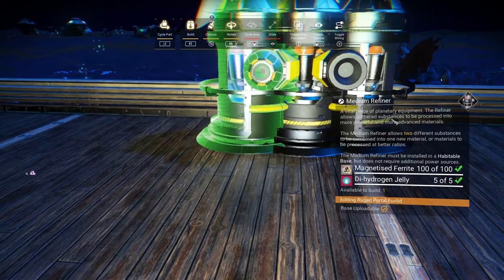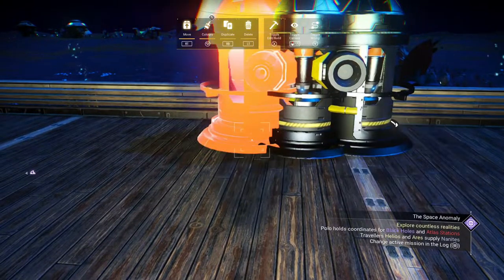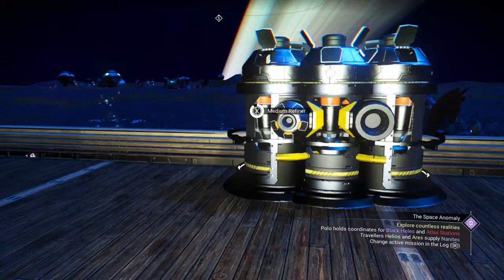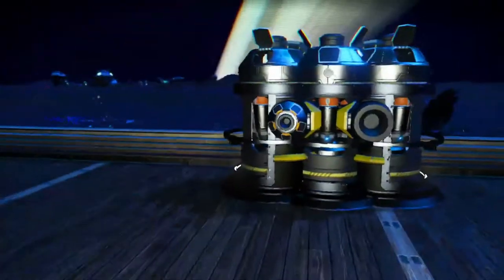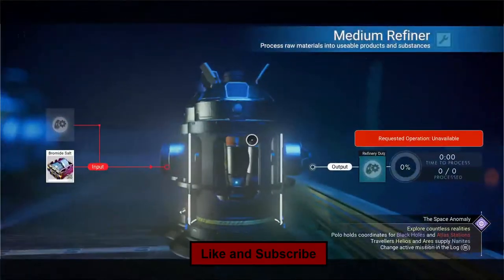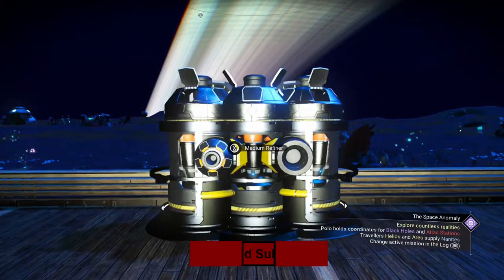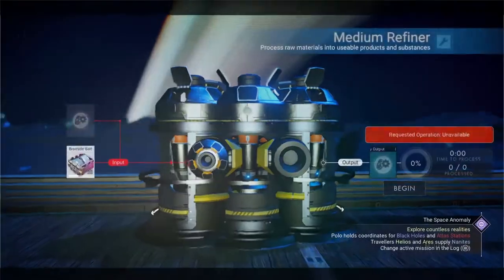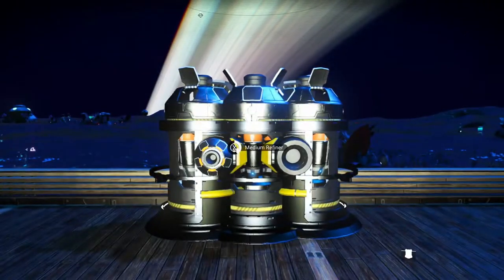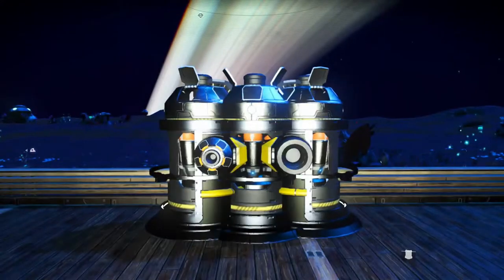We're going to pick it up and line it up. That looks about good — place it there. Get out of the build menu and we go check our refiners. One on that side, one on that side. We go right back here into the middle and take this one out, then come back and go back into it.